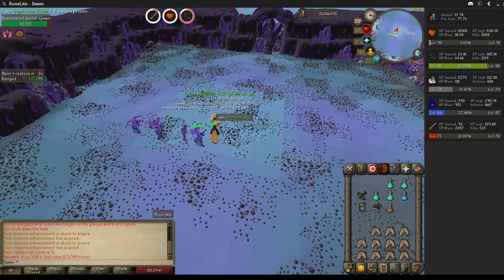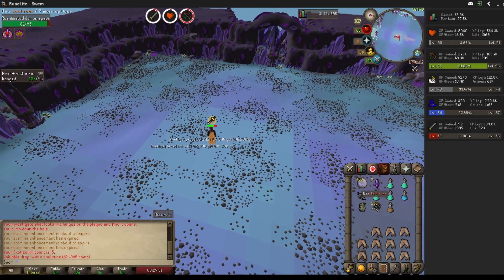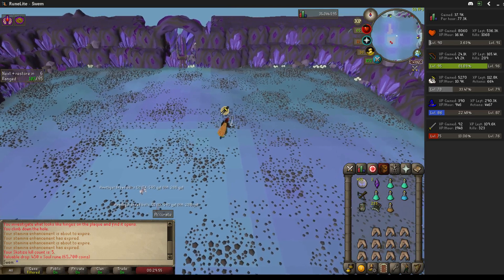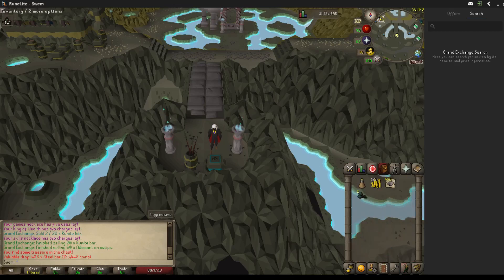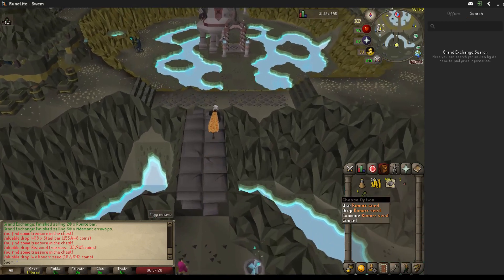Soul runes — are you serious? 450 of them. I said the angler fish was the worst drop, but I guess it's soul runes. Let's open these three keys: 155k, 33k — that's worse than the rubies actually — but four rainars! Wow, that is awesome for the rainars.